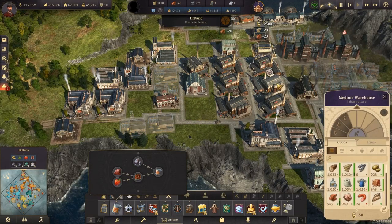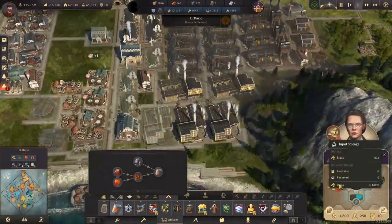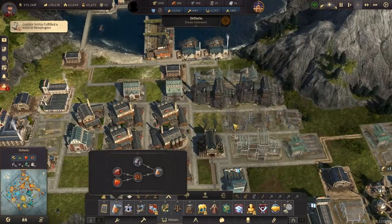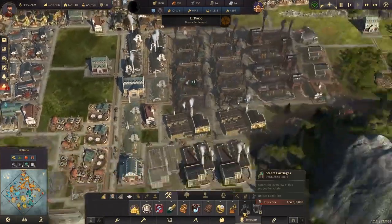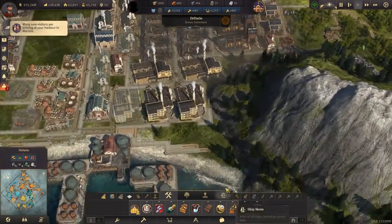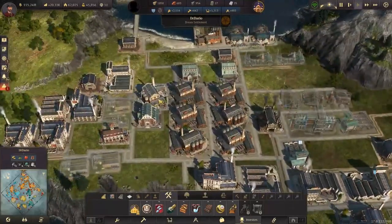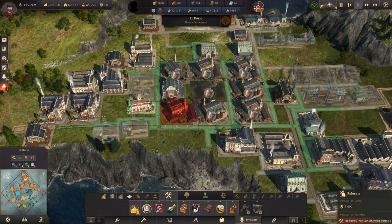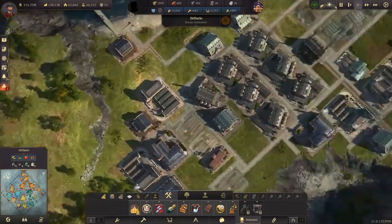We'll upgrade these once. You lot should be enough to supply there. What are we missing? Brass — wait, we're no longer doing brass up here, we are not! Fantastic. Now we can get rid of both of these. There's one more thing for the investors: steam carriages, which we can wait for — we need another 500 more to get started.